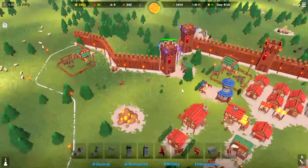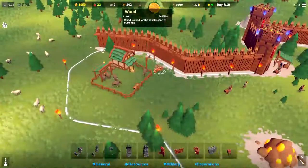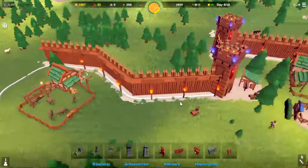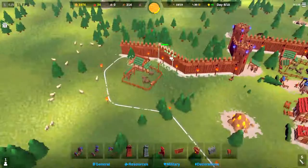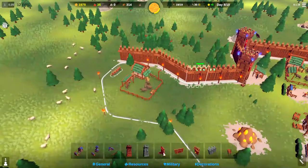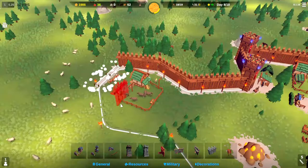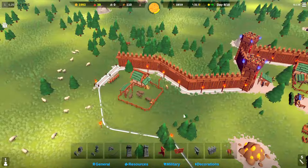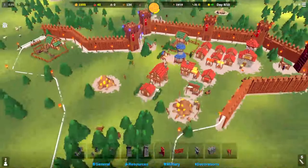Two minutes and 30 seconds until the next attack. 242 wood — we might have enough wood to kind of round this corner. I wouldn't mind getting these two walled off before the attack comes. 266 on the wood. I should have built here and just destroyed those trees — you live and you learn. 338 wood, so let's go ahead and build this section of wall there. And that means they'll still have to swing around quite a bit to get around and flank our castle walls.